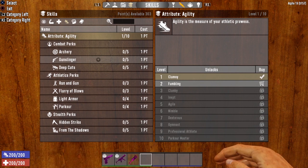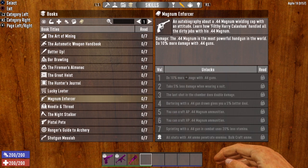Let's take a look at the book series. Now, this is something I'm not 100% sure on — we're going to test it here. The Magnum Enforcer book series should affect the Desert Vulture because Volume 1 says the .44 Magnum is the most powerful handgun in the world: do 10% more damage with .44 guns. The Desert Vulture is a .44 gun, so I'm assuming that the Magnum Enforcer will affect it as well.